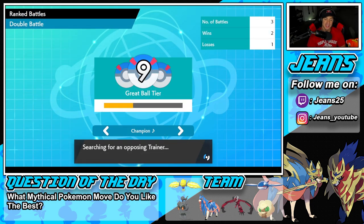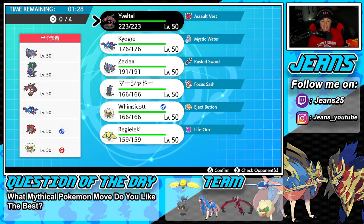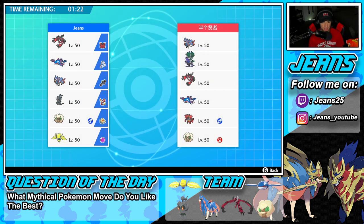If you watched my last video, we showcased Life Orb Melmetal and went 2-1 in Series 13, those being my first battles. Hopefully we can grab a win here to start off today's video. We found an opponent — going up against someone with a pretty strong team with no Series 13 Pokemon, but a lot of strong Legendaries: Zacian, Shadow Rider Calyrex, Yveltal, Kyogre, Incineroar, and Whimsicott. How should I play this one?